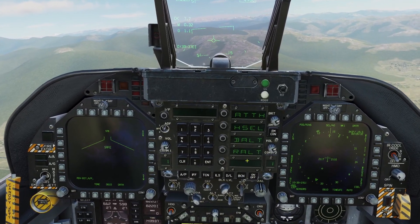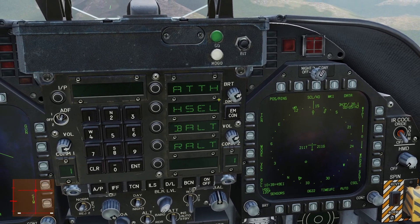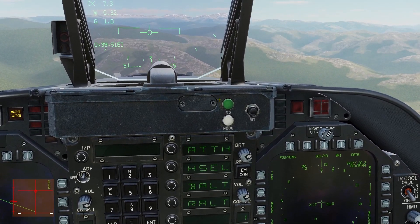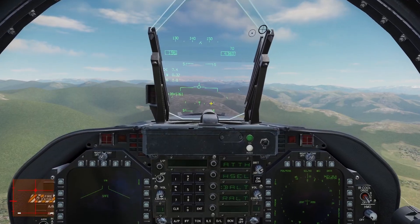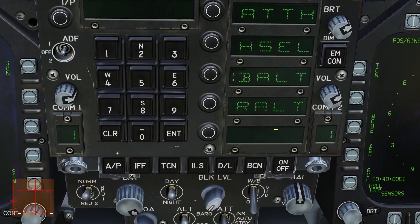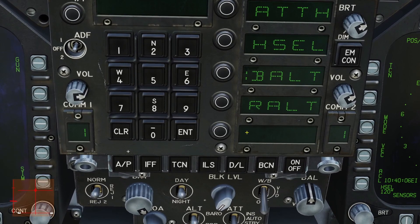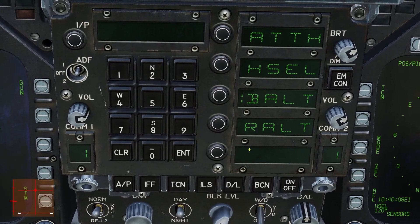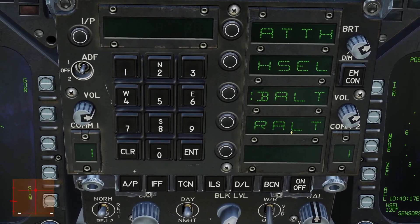Then you have the two Altitude Hold modes. B Alt will hold your Barometric Altitude. If you press it and you don't see the colon, it's because your stick is not centered. Once you center your stick, you can see the colon come on and the Altitude Hold mode will turn on. R Alt will hold your Radar Altitude, but keep in mind the highest altitude you can be at is 5,000 feet above the ground for Radar Altitude Hold, because that is the highest altitude at which the Radar Altimeter will work.